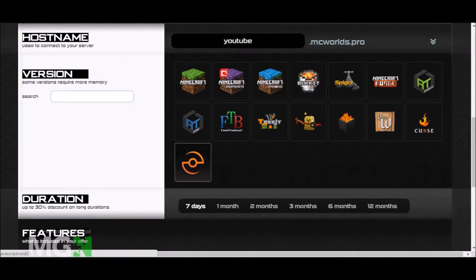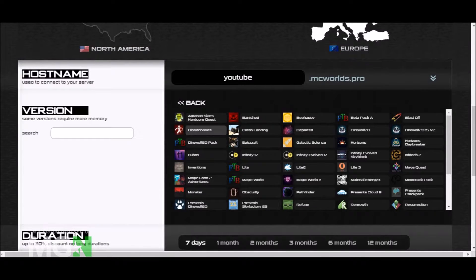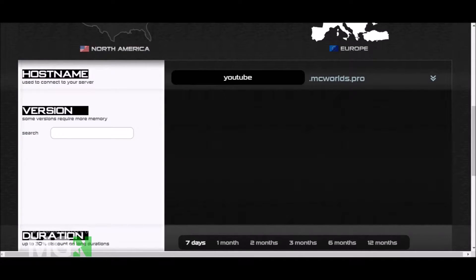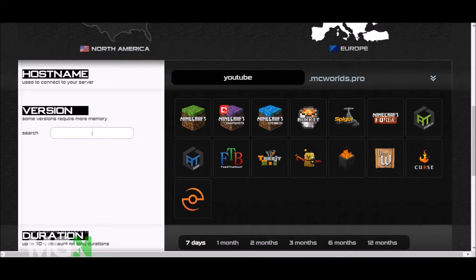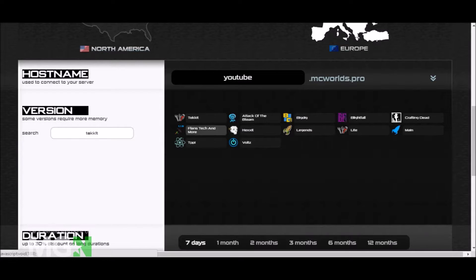When you come over here you can select from the modpacks that are already available. You have FTB — all the modpacks from FTB — you have Pixelmon right here, the AT Launcher, and Techit. This consists of all the Techit versions. If you want Techit Classic you can search for it — yes, this one here is Techit Classic.